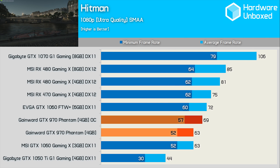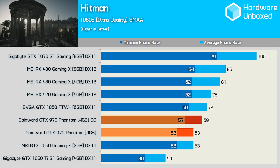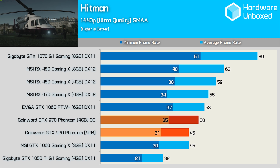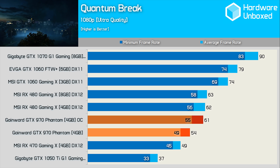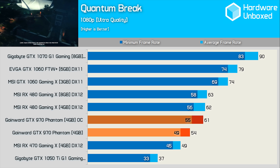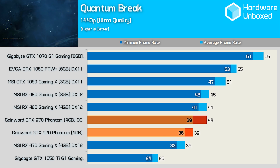Despite sparing it some embarrassment by using DX11, the GTX 970 still doesn't fare particularly well in Hitman, though to be fair it was at least as fast as the 3GB GTX 1060 at 1080p. Similar margins are seen at 1440p, and out of the box the Gamewood GTX 970 Phantom matched the GTX 1060 3GB. These results are very interesting — dare I say this is evidence of Nvidia neglecting to optimize for their previous generation GPUs? Even overclocked, the GTX 970 is well down on the 3GB GTX 1060, something we haven't seen previously, and at 1440p it's 14% slower than the 3GB GTX 1060.